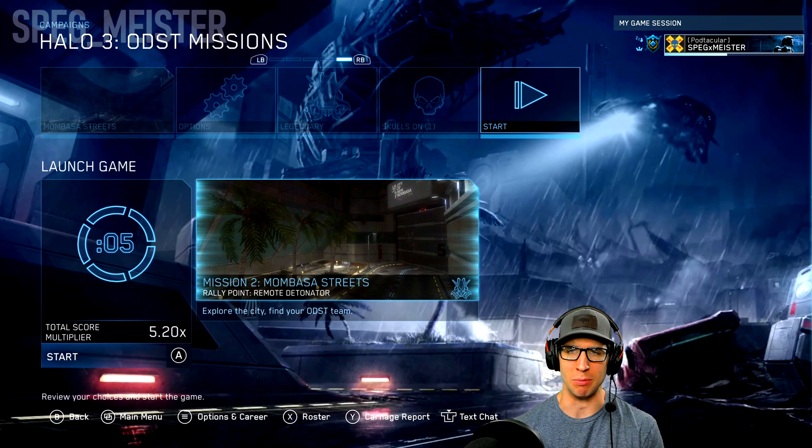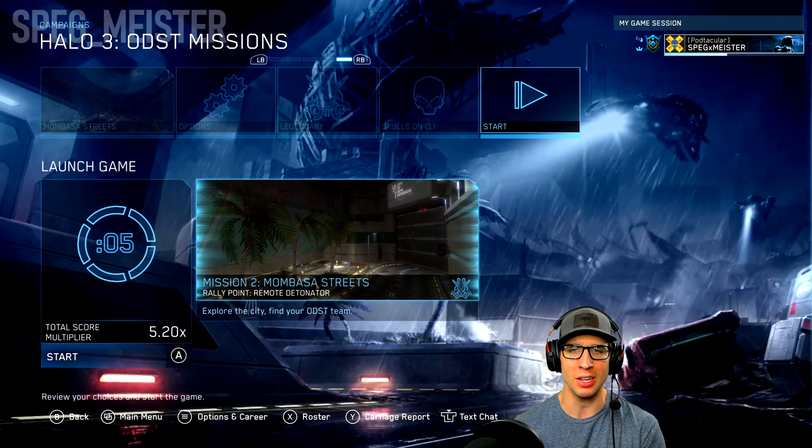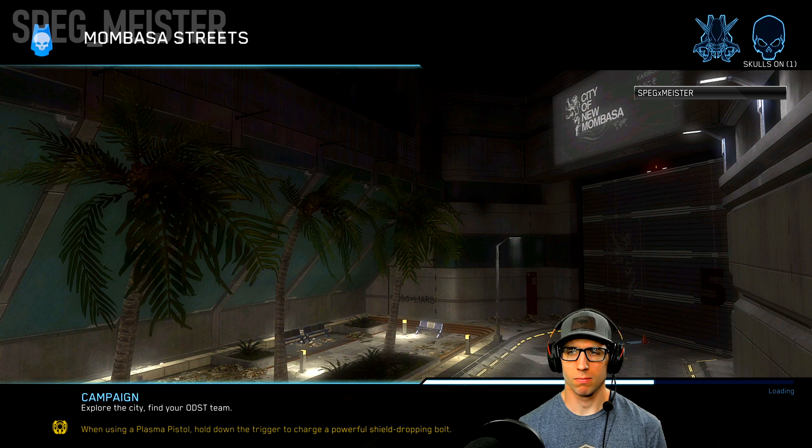Hey, what's going on everyone, Spegmeister here welcoming you to another episode in my Halo 3 ODST legendary walkthrough. Last time I played we went in as Mickey, gathered up a bunch of marines, and headed out to a rally point just outside the ONI building. In this episode we're going to take a rather short stroll to seek out our fourth clue.